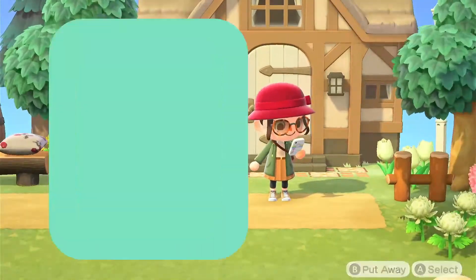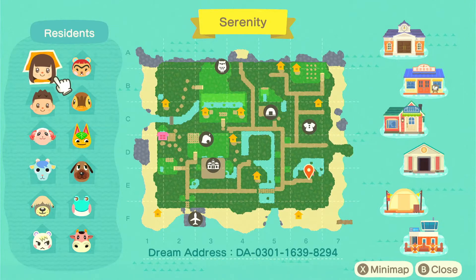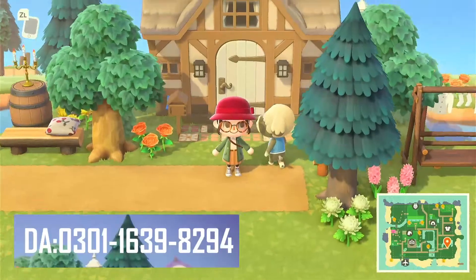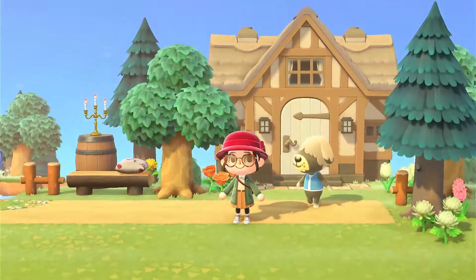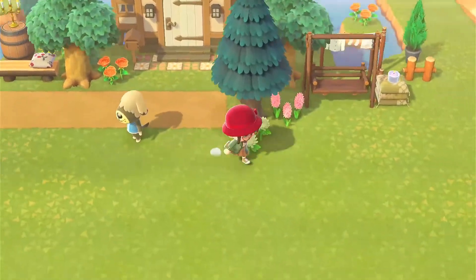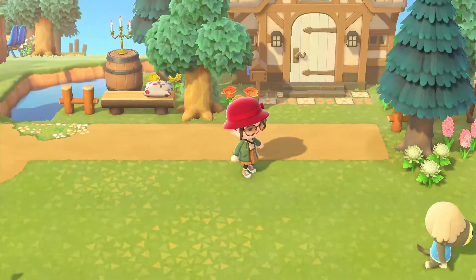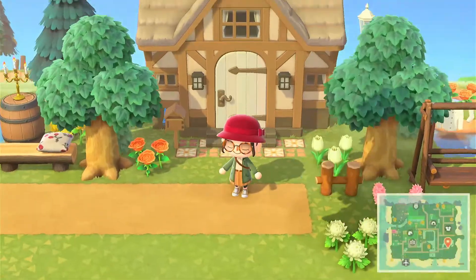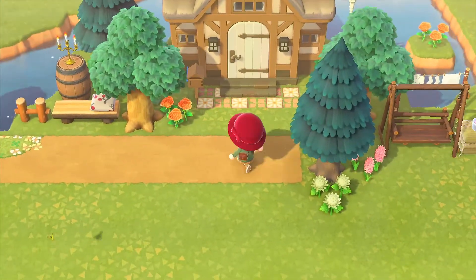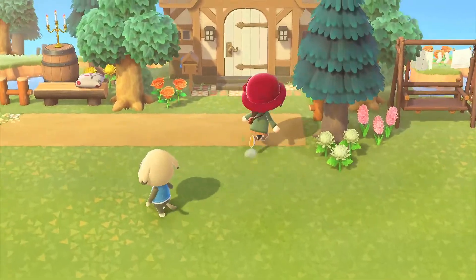That looks like all of the island toured! Her name is Sam and her island is Serenity — make sure to go check out her dream address; I'll pop it up on screen and it'll be on the bottom too, so feel free to screenshot. She said it's not done yet so it'll probably be finished in the future, and I'll post on my community page when it is. Thank you so much for letting me tour this island, and thank you to Sam for giving me permission to share it. Her island is so beautiful — I got really inspired! Please subscribe, comment, and like, and make sure to join my Discord. Thanks for watching, bye!